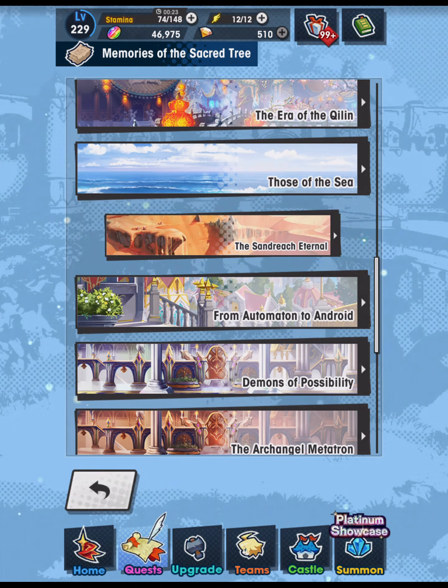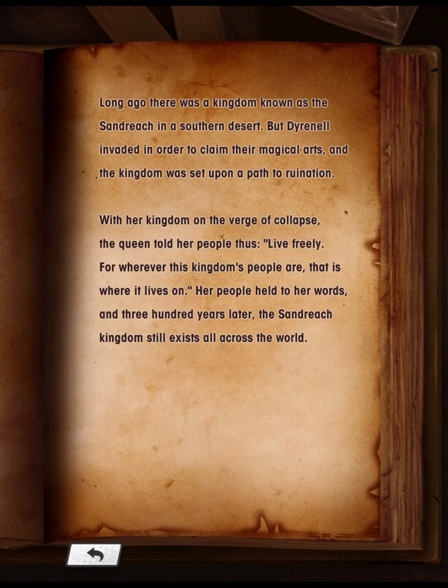Sandreach Eternal: Long ago there was a kingdom known as the Sandreach in a southern desert, but Dyernel invaded in order to claim their magical arts, and the kingdom was set upon a path to ruination. With her kingdom on the verge of collapse, the queen told her people: 'Live freely, for wherever this kingdom's people are, that is where it lives on.' Her people held to her words, and 300 years later, the Sandreach kingdom still exists all across the world.